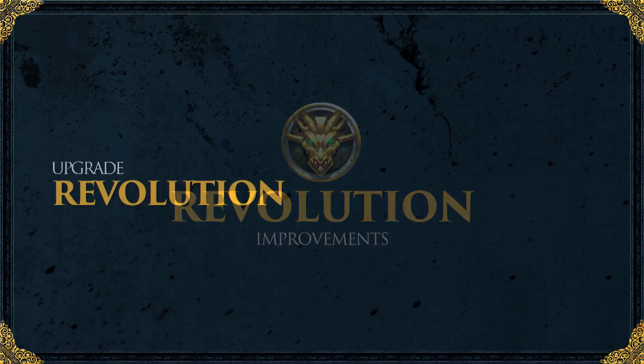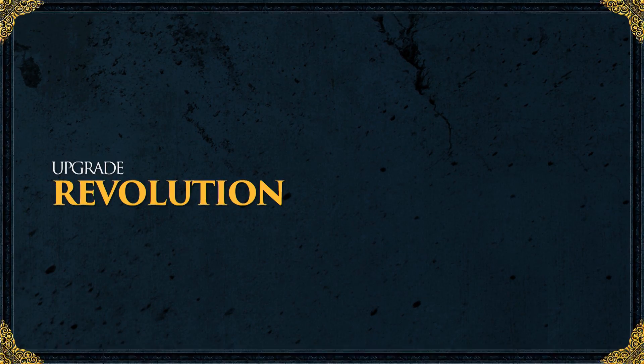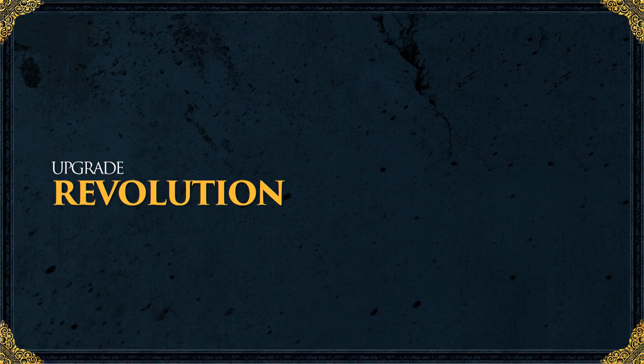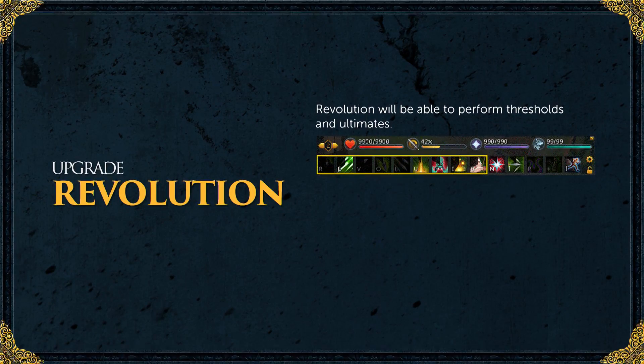I'm really excited to evolve the combat system into something more interesting, especially for those who like to get elbow-deep in it. But what about those who lean back? What about Revolution? Revolution is getting an upgrade. The Combat Council like to troll me - one day someone came to me and said they'd let Revolution do thresholds and ultimates. We laughed and said that's ridiculous, that's OP. But then after a while we went: actually, we're ramping up full manual. So I'm going to confirm it: soon, Revolution is going to be able to perform thresholds and ultimates as part of Revolution.